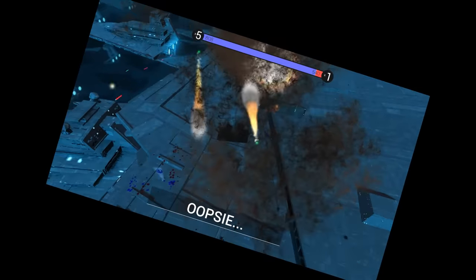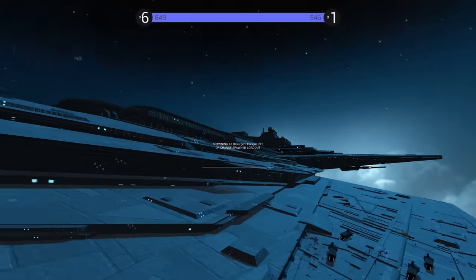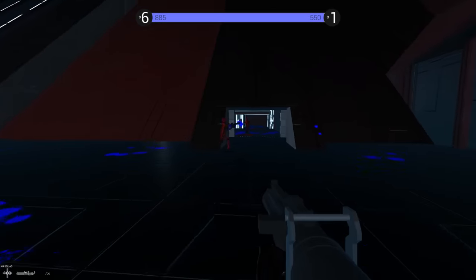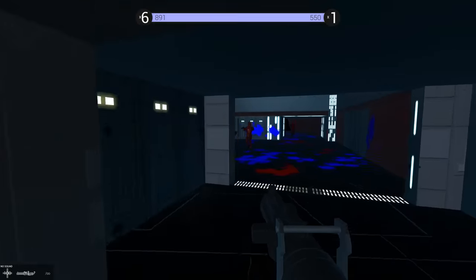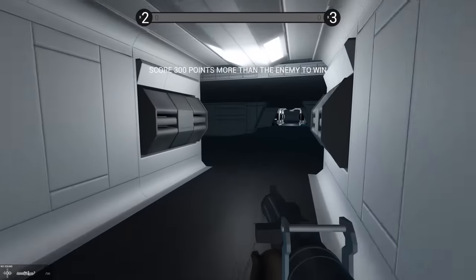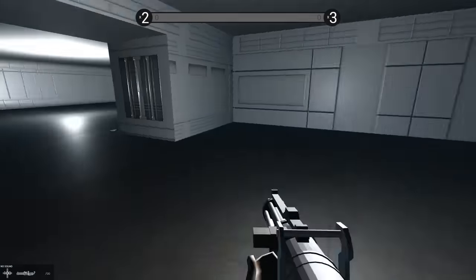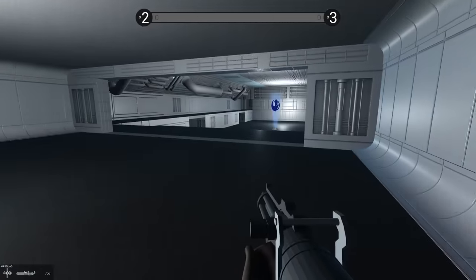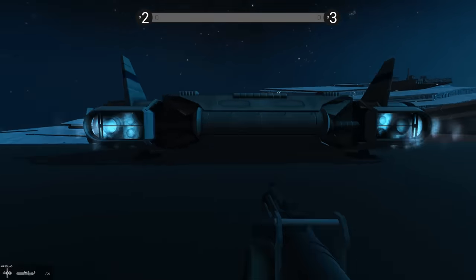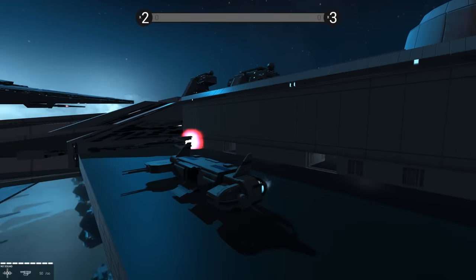The First Order is absolutely taking everything from us. We may have air superiority but they seem to have ground superiority. Emperor Palpatine is going to be so displeased. We'll try out as Resistance now. I followed my GPS this time — no astromech droids to lead me here. Three X-wings and the transport — all aboard!